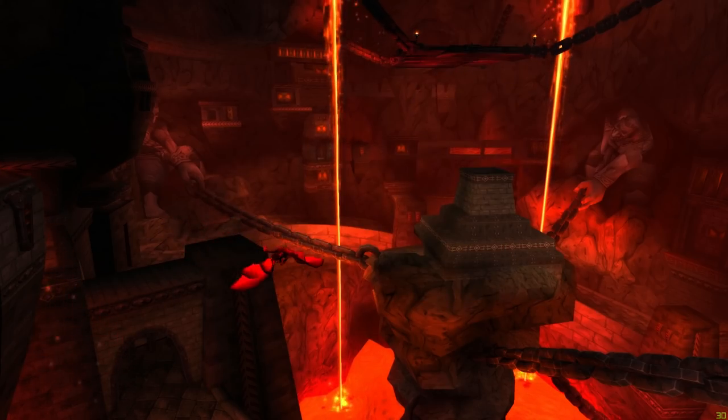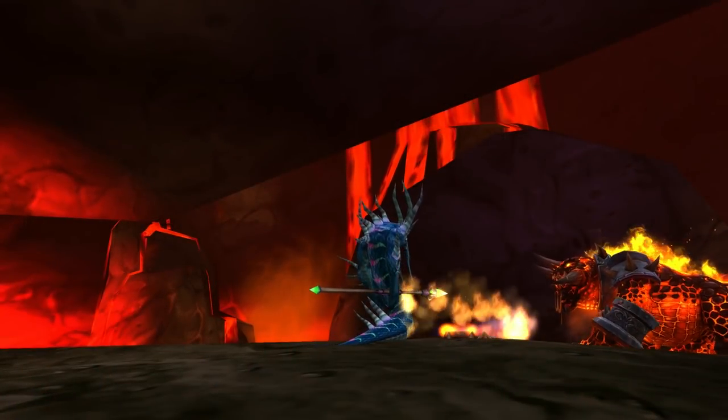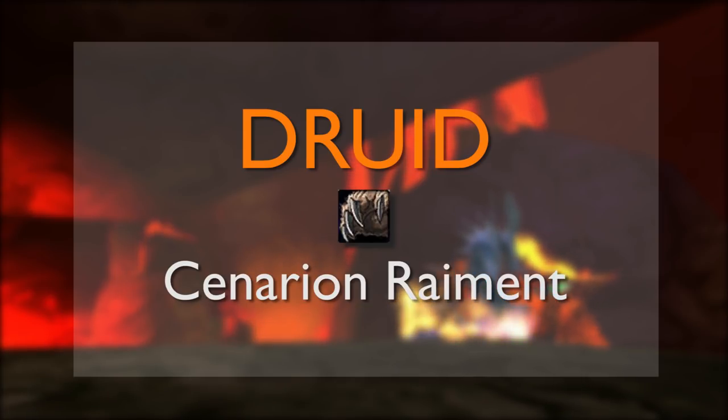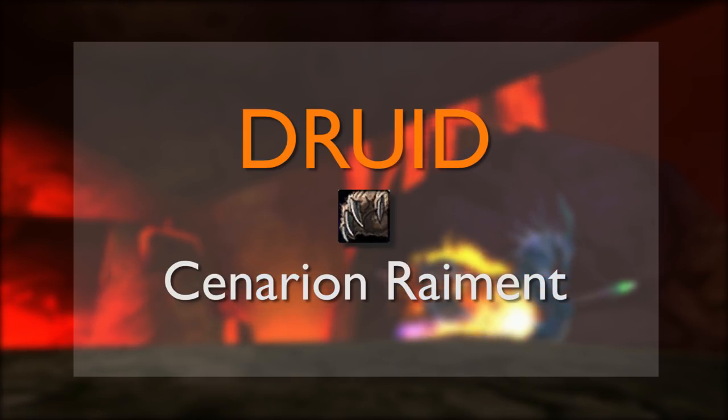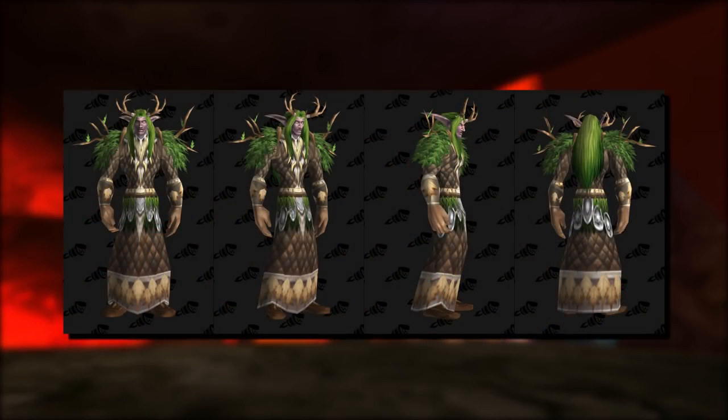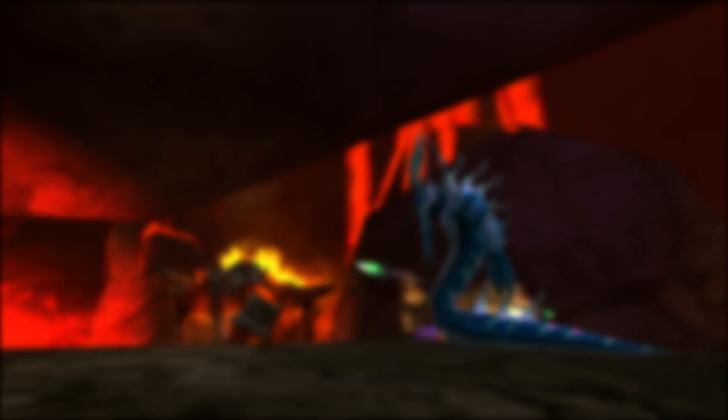Now let's go through each class and cover how you acquire each piece in more detail. The Tier 1 Druid set is called the Cenarion Raiment, named after the demigod Cenarius, who is the lord of the forest and patron of druids. Based on its namesake, the set itself is very forest-y looking, with antlers and bushy green shoulders and an overall nature-looking theme to it.